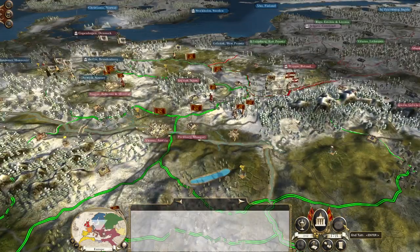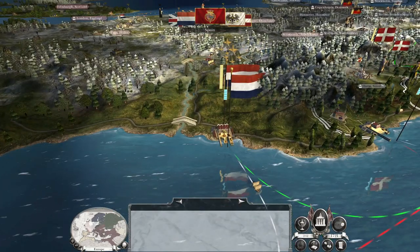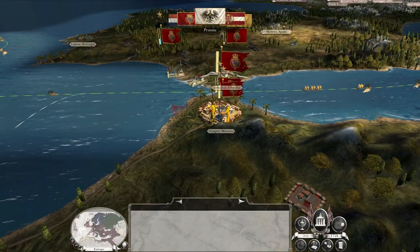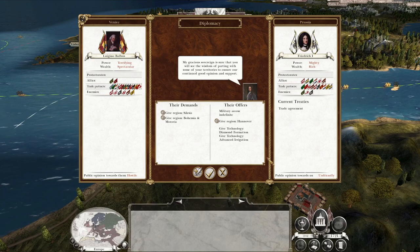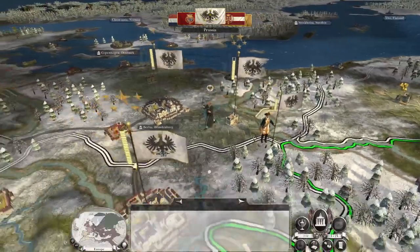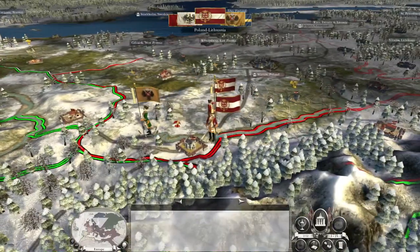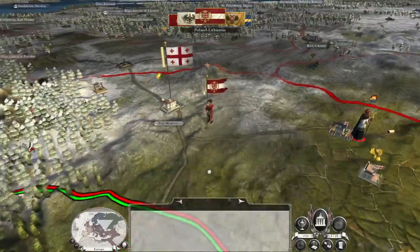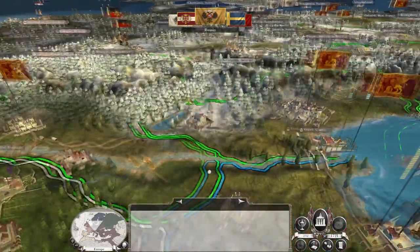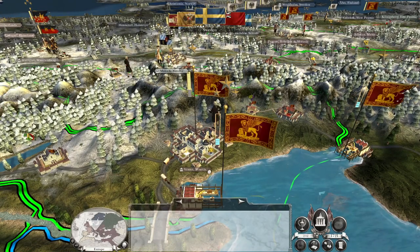Let's hit end turn. It's only a matter of time before we get another Spanish stack sailing to attack us. Prussia, you can make war if you wish — although do I send that army south of Vienna up to the Prussian border to provide more mass? They do have an awful lot of troops.